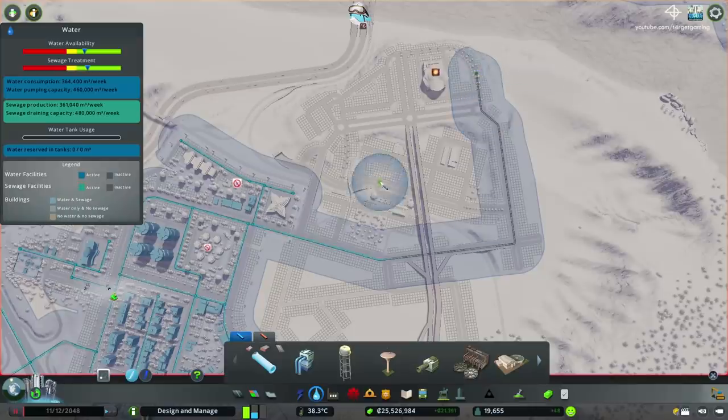I pipe down the entire thing with water, and then I simply resume the simulation and let the first commercial buildings develop.